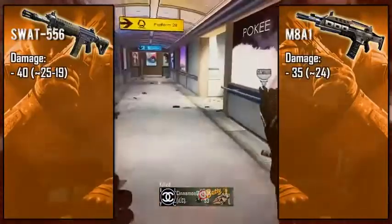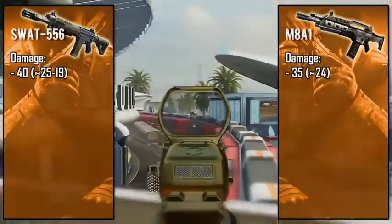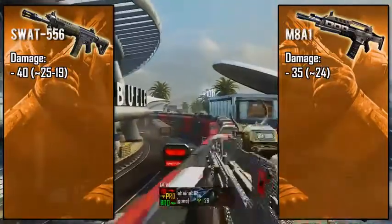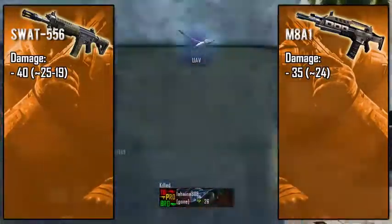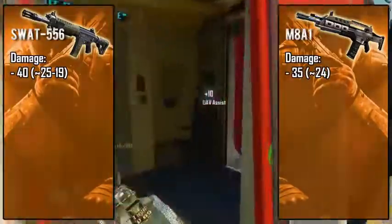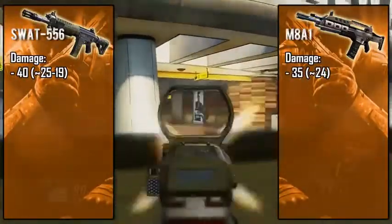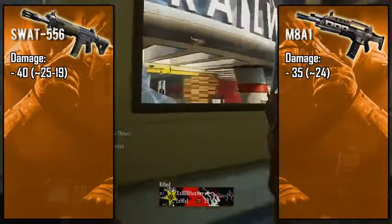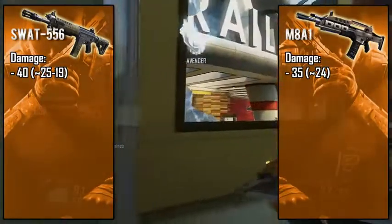Looking at the max damages, the SWAT 556 is packing 40 points while the M8A1 is at 35. Both weapons do have the ability to kill in three bullets, however the three-bullet kill range is ridiculously small with the M8A1 — about two to three steps away — so you might as well chalk it up as a four-bullet kill weapon. Now looking at the long-range damage of the SWAT, this is where it gets kind of confusing. After the patch, the SWAT was supposed to take up to six shots to kill at long range.